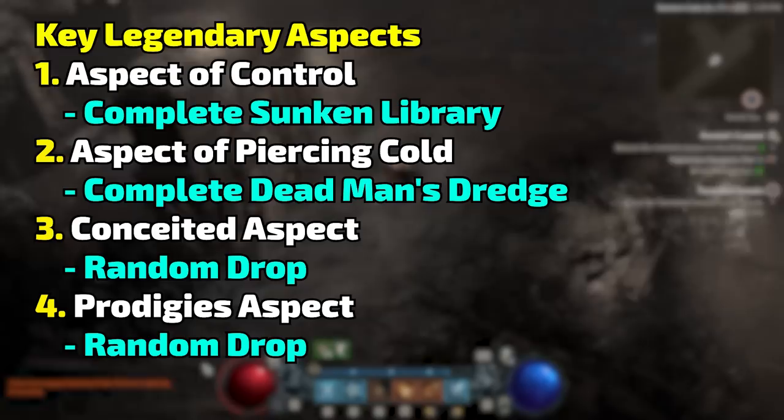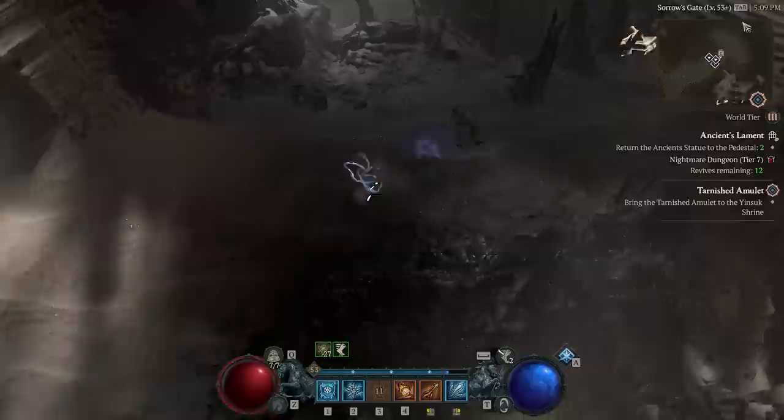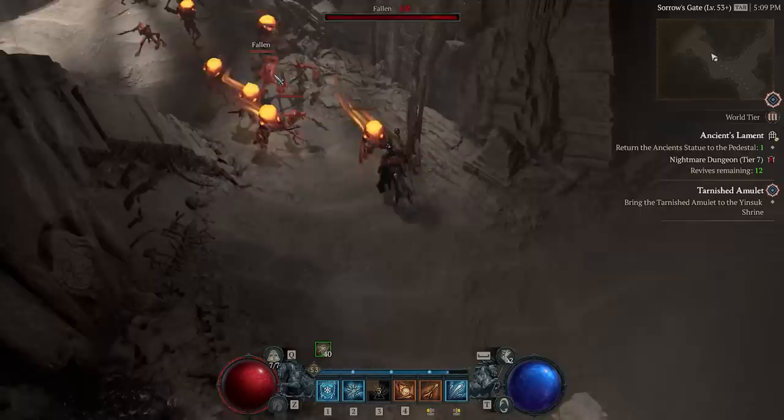Rather than give you a list of 20 aspects to go get, those are the ones that really make the build work. After that, I'd just go for whatever you want — things that increase your frost damage and things that combo with barriers are really good. The beauty of this build is that you can tailor it. If you're dying a lot, take more defensive ones that buff the barrier. If you want more damage, take damaging aspects like Storm Swell or just equip whatever you have available from leveling.